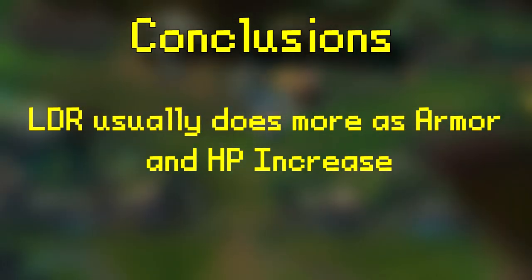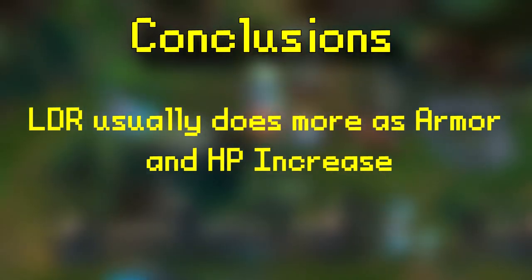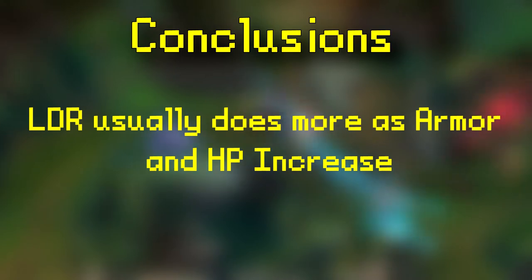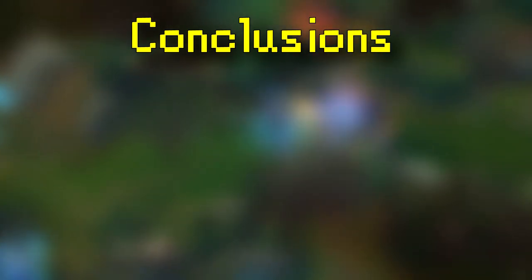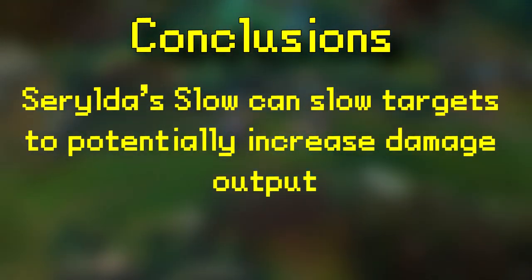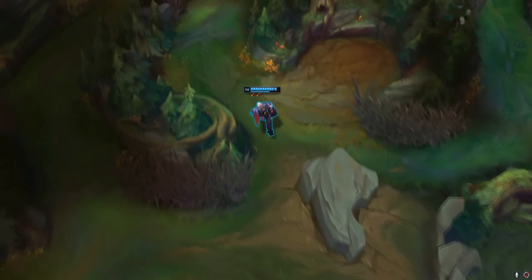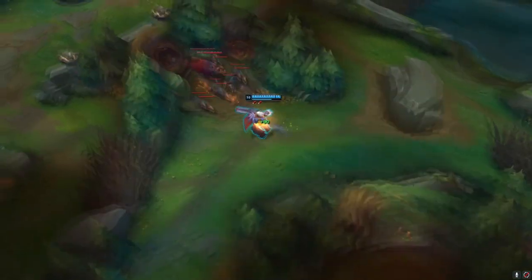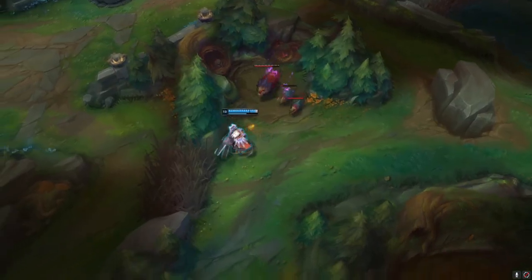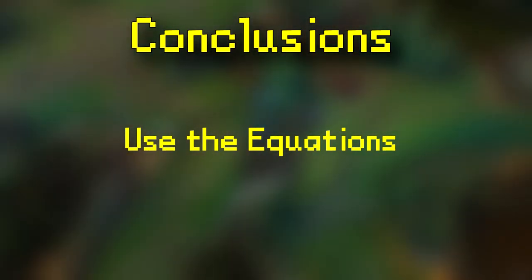Some conclusions: Lord Dominic's Regards usually does more damage as armor and HP increase, but consider how reliable it is against very mobile champions — will you ever land all your damage if they're dodging? Cyrilla's Grudge does more against squishier targets, and its slow can compensate by helping you land more of your damage on mobile champions. You generally build Cyrilla's Grudge against champions with a lot of mobility who tend to be on the squishier side. But use the equations, because these are situational trends and not absolute rules.